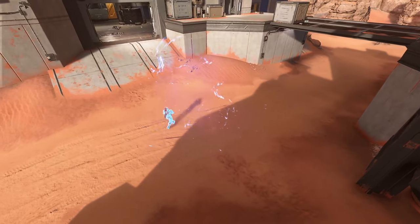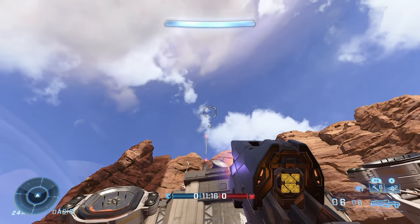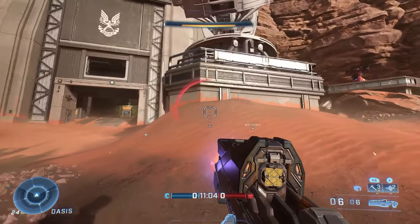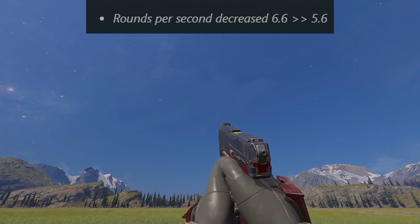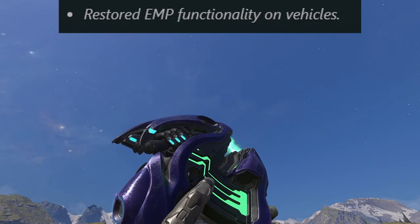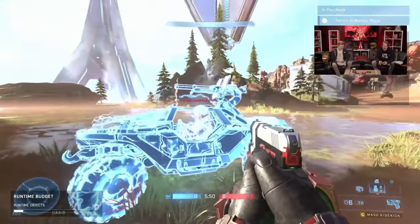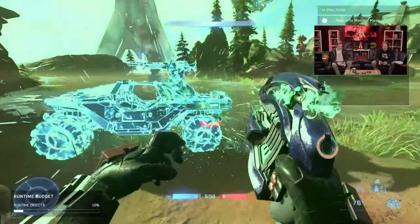The Spike Grenade is no longer going to detonate mid-air — the detonation timer now only starts when it hits a surface like a wall or a player, and it also has a shorter detonation time. The Sidekick is getting a slight nerf to its rate of fire. The Plasma Pistol finally has the EMP effect again, working the way it should have always worked — it can now EMP vehicles, which is really good.